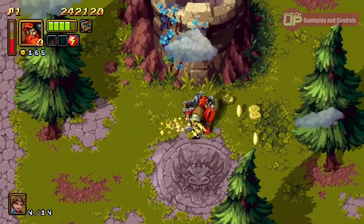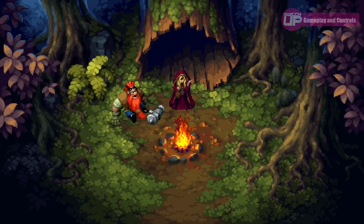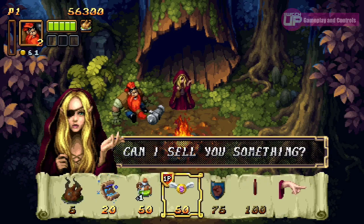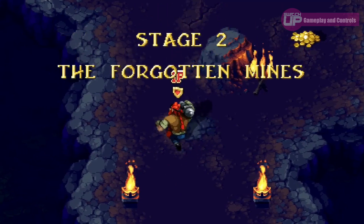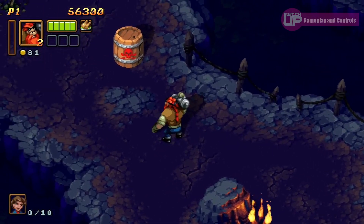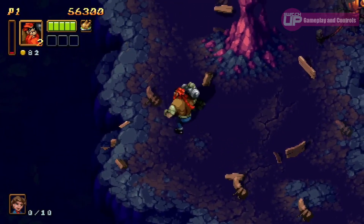Gold can be collected throughout the levels and spent whenever you come across the merchant, sometimes found within levels but usually at the end of a stage. She sells a variety of items such as meat to replenish health, or magic spells that defeat all enemies on screen at once. There are further items available for a higher price, but the game doesn't tell you what these items do — you need to buy them and try them out, and even then the effect isn't always apparent.